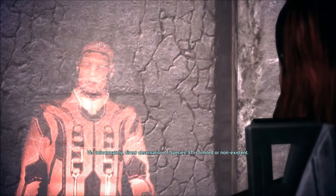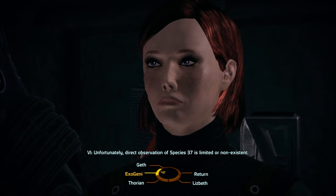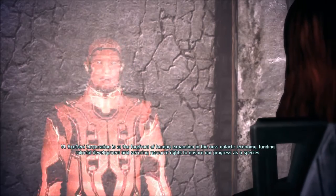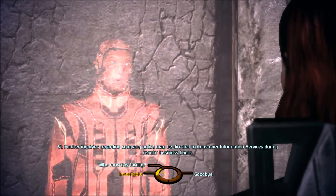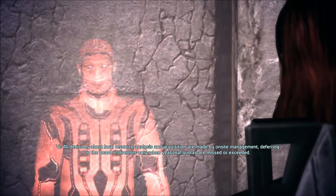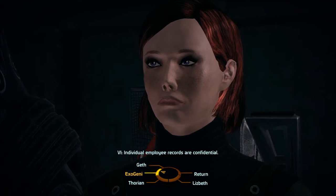Direct observation of species 37 is limited or non-existent. So we have to kill these thralls — I mean, maybe we can communicate with it, I don't know, it's a plant. Exogeni Corporation is at the forefront of human expansion in the new galactic economy, funding colonial development and securing resource rights. Further inquiries may be directed to consumer information services during regular business hours. Who runs this facility? All decisions about local resource analysis are made by on-site management deferring to the board of directors only when seasonal quotas are missed or exceeded. Individual employee records are confidential. So I don't have any one person or small group of people to blame.